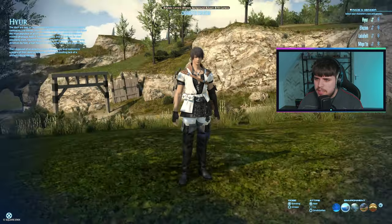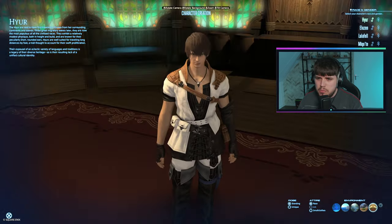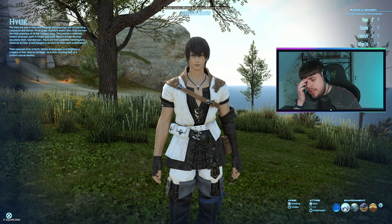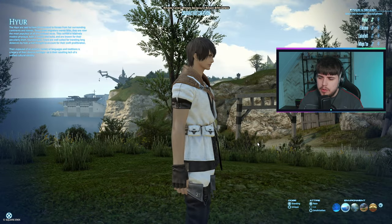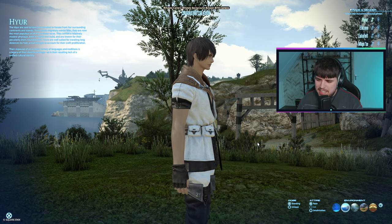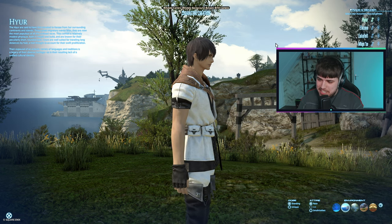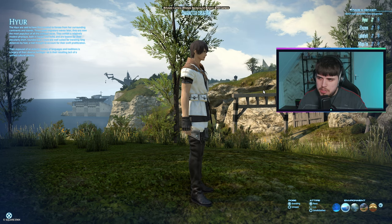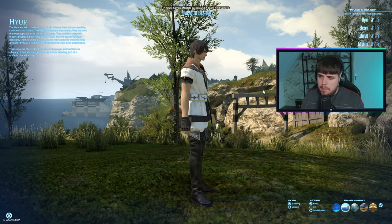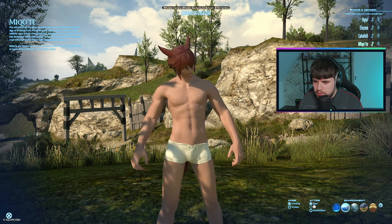This is usually the only lighting setting I use when I want to check my character because I feel like it best represents the lighting. One of the hardest things I always struggle with is the skin color. Whenever I'm playing the game, I notice in a lot of areas the skin color doesn't look how I wanted, so I have to buy a Fantasia to fix it. Nowadays if I really want to check a skin tone, I make a new character on another world. My character's a Miqo'te, by the way — I'm one of those guys.